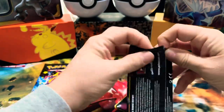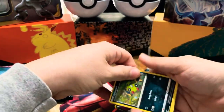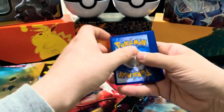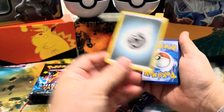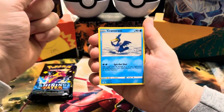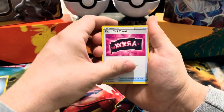Oh, they open nice too. Do they have holo energies in this like Champion's Path? I'm not sure — I haven't looked at the card list, it's so huge. We got a Cramorant, Team Yell Towel...